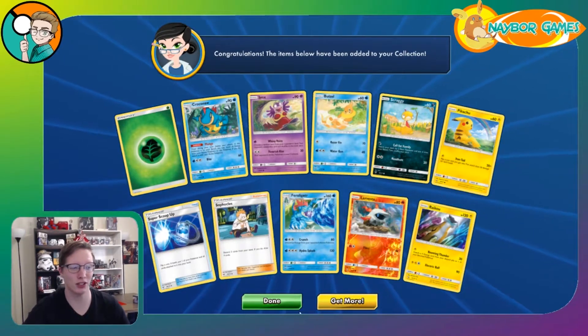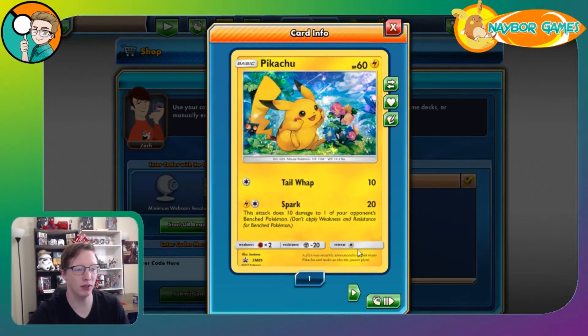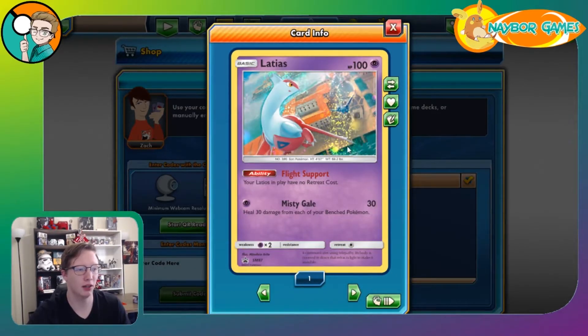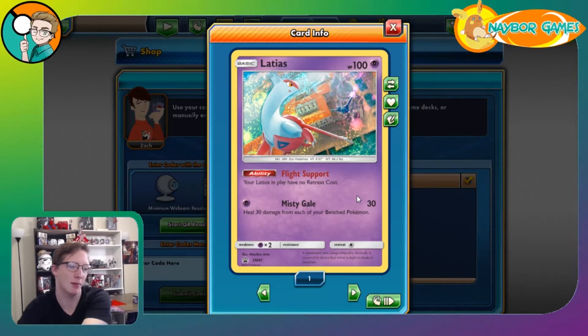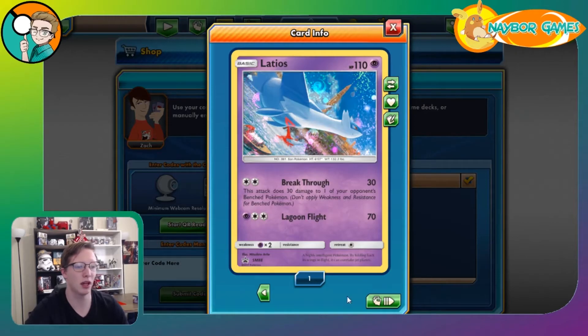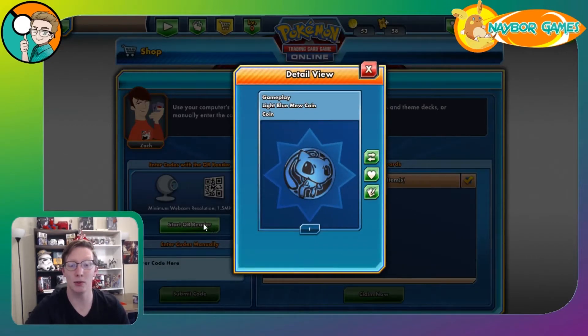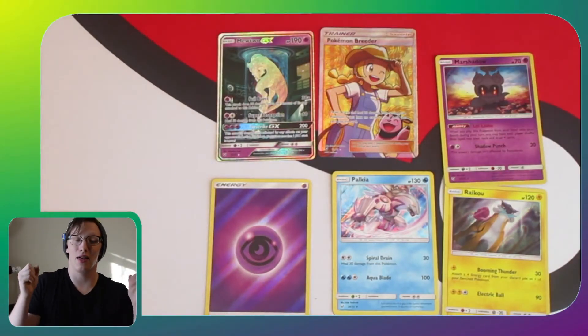Let me show you what you get from the collector's chest code card. In that you get this cute Pikachu card, the super cute Latias — which isn't really the best card, heal 30 damage from each of your bench Pokémon, does 30 damage, though no retreat cost is pretty good — and then the Latios which is great. But most importantly it comes with this really cool-looking Mew coin.